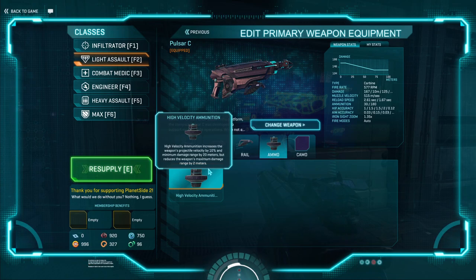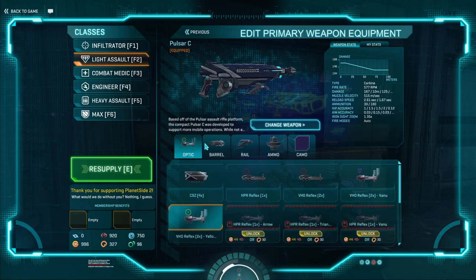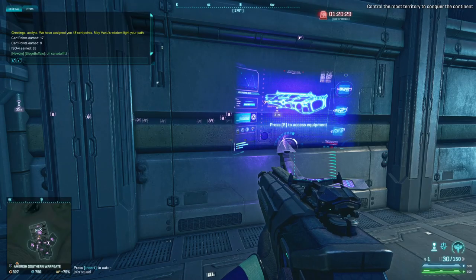The ammo slot — you can make an argument for running high velocity, and you can make an argument for not. If you're going to use it at close range, I would probably stay away from it, just to preserve that little bit more max damage range. If you want to maximize the seven-shot kill range with the 143 damage, it is a fine pick. It's just not huge — you don't need to run high velocity. You can pretty safely run with it or without it.